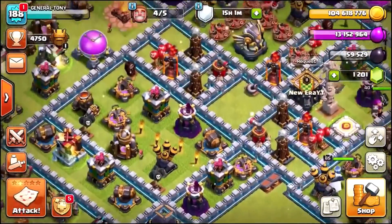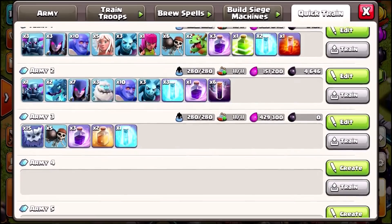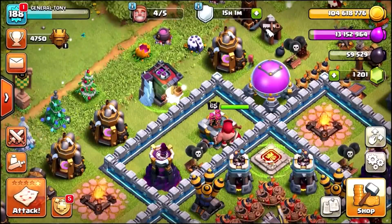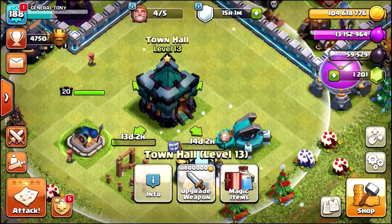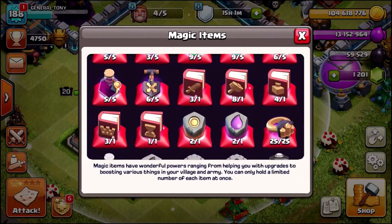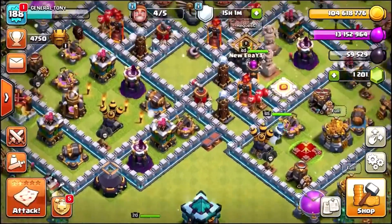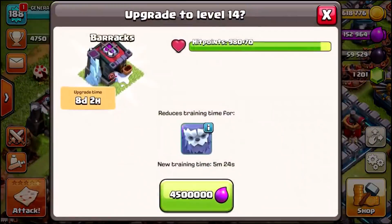Before we actually max them out, we need to go over to our barracks. If we go into the quick train, the army takes two hours and 43 minutes because we've only got one max level barrack. We need to upgrade the other barracks to max levels. So before we actually upgrade and max out the Yetis, we've got eight books of building and two more runes of elixir. We're going to max out all the barracks right now.